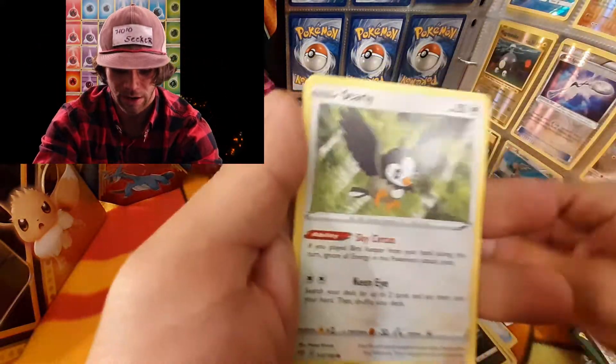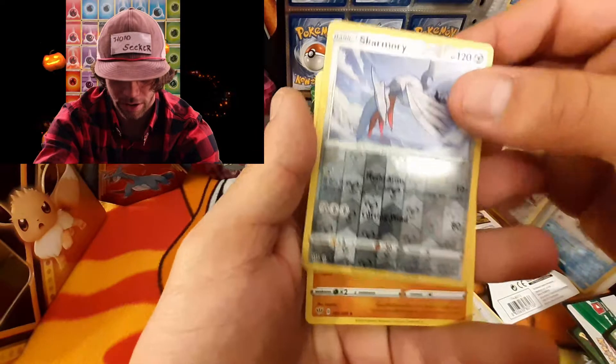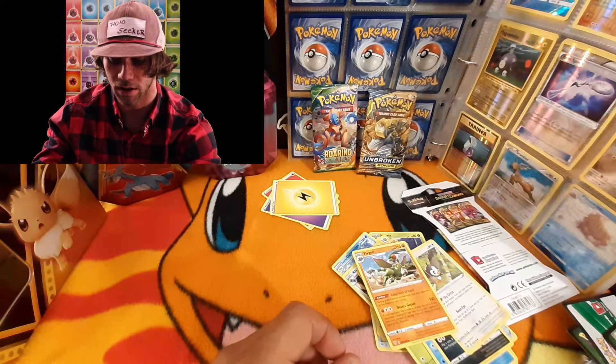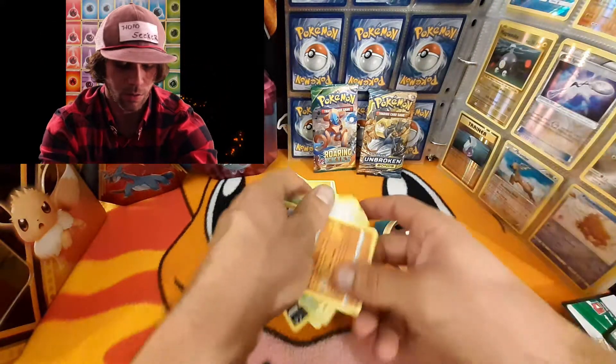We have a Purrloin, a Starly. For the reverse we have a Skarmory — very, very cool. And on the end we have a Flygon. So that was the Darkness Ablaze packs — all of them but the Charizard pack.